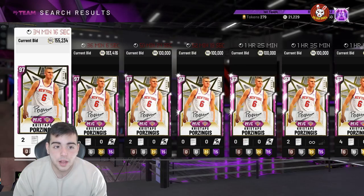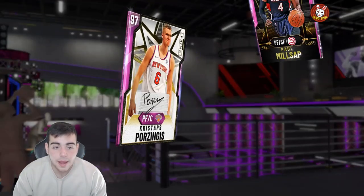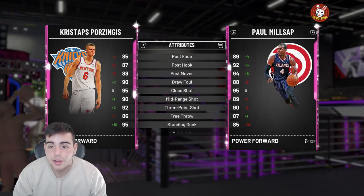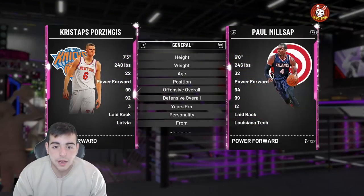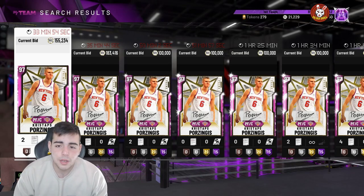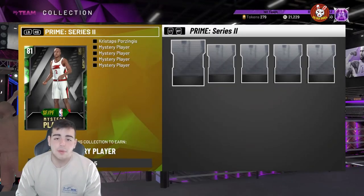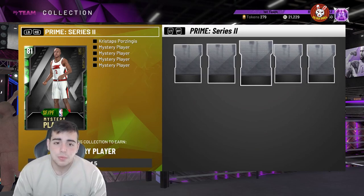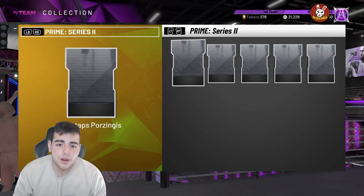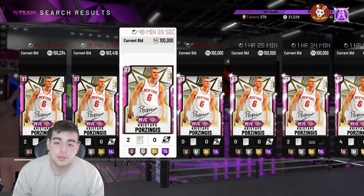If spotlight super packs drop, we're going to see a huge market crash. Also, with the Prime Porzingis — it might be the best time to get him, maybe on Friday. I have 500K on another account which I'll be transferring over to try to get him. As for the mystery player, I feel like it's either a Galaxy Opal Shaq or Galaxy Opal Kobe — maybe a Galaxy Opal Ray Allen or Reggie Miller.